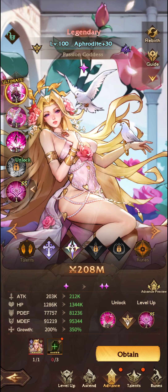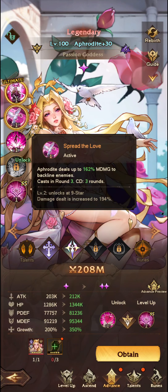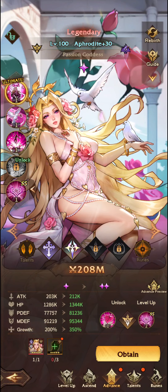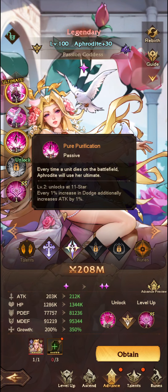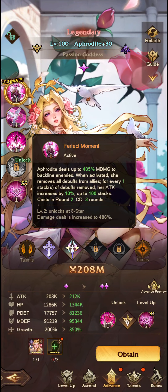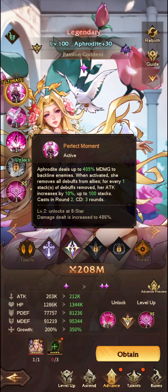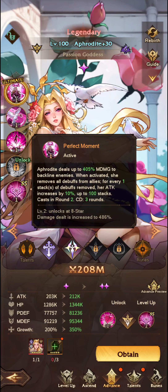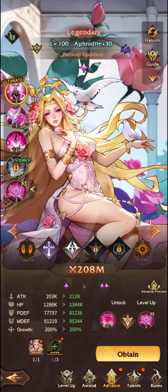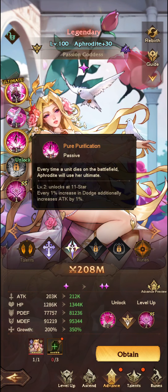With regards to Aphrodite, she deals 405% magic damage to backline enemies. When activated, she removes all debuffs from all allies — a very effective tool. For every one stack of debuff removed, her attack increases by 10%, up to 100 stacks. So she can get up to 1000% attack increase for every debuff removed when she deals her ultimate. It's very important, as we'll get into.